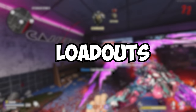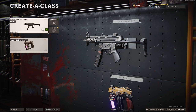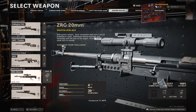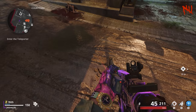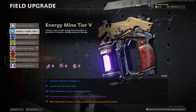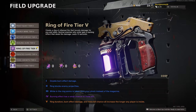First, let's go over loadouts. Zombies loadouts are a little different from multiplayer, but they're pretty simple. You got two options: weapon and field upgrade. For your weapon, choose whatever one you want to work on. There is a bad choice in the field upgrade department, and that's Energy Mind. All it does is drop a little creature on the ground that deals damage to anything that gets near it.